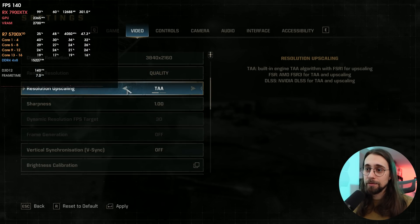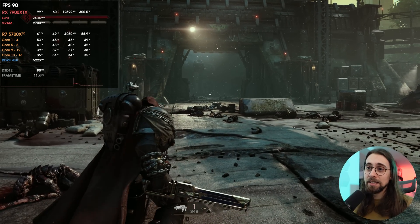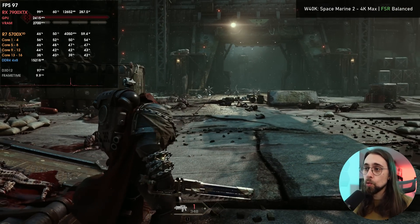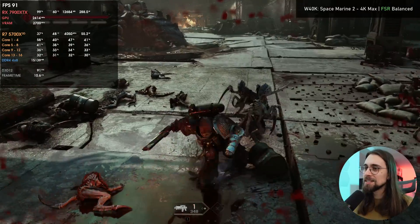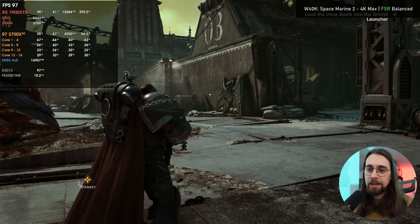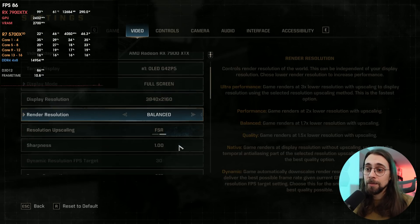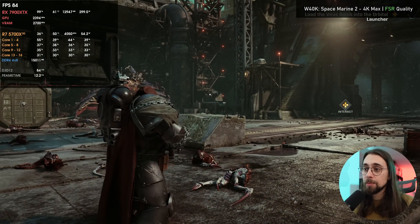Disabling frame generation brings us back to around 86-90 fps as before. Dropping to balanced mode at 4K gets us up to 100 fps — quality doesn't look as sharp but still playable. Interestingly, shimmering in balanced mode at 4K isn't too bad. On the metal wings there's a bit of shimmering that's slightly less in quality mode. Quality mode of course looks much sharper and more detailed.